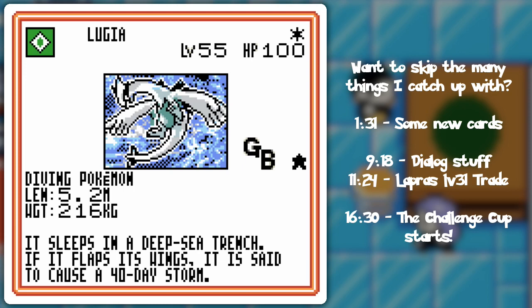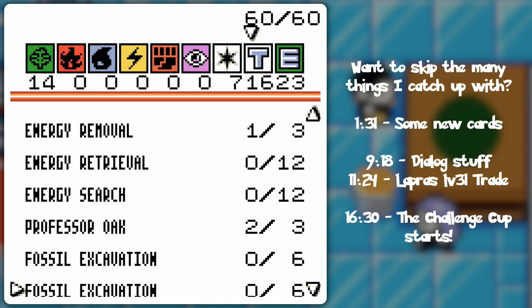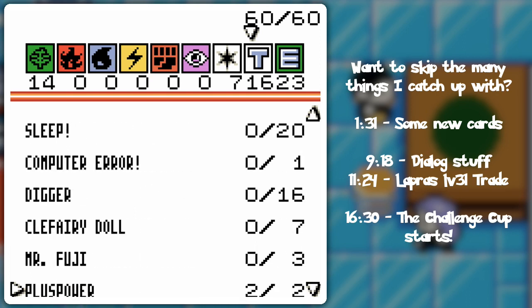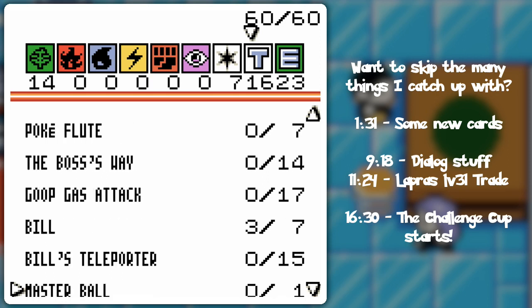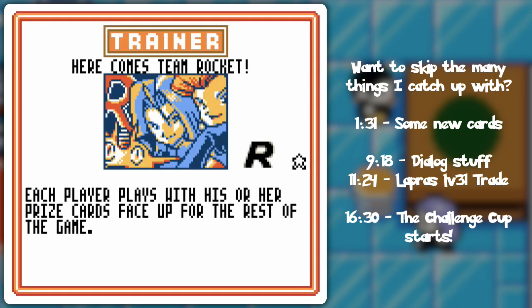At the bottom here I think this is a reference to Lugia's story: it sleeps in a deep sea trench, and if it flaps its wings, it is said to cause a 40-day storm. Is that what happened with Noah?! Also, as long as I'm here — one more Phantom card. Here Comes Team Rocket! Each player plays with his or her prize cards face up for the rest of the game. You could use that combined with the Mankey to swap cards around, then pick the prize cards you want on your next turn. It can help the opponent as well. It's one of the rarest of the rares back in the day — a white star rare in the Team Rocket booster.